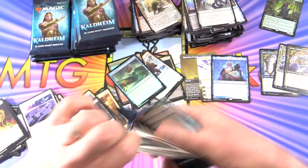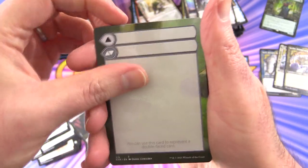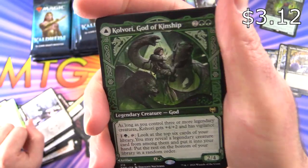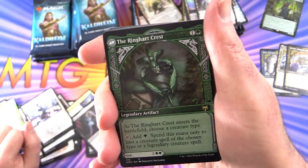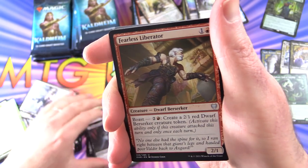And where is Tybalt — or do you call him Tybalt? What is your preferred pronunciation? Let me know. Snow Covered Swamp, Kovari God of Kinship — and on the other side we've got the Ringheart Crest. Pop that over there with the other showcases.